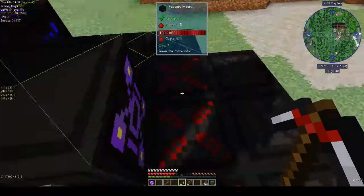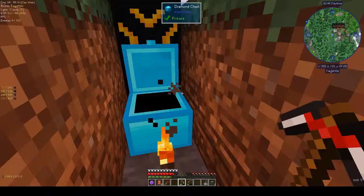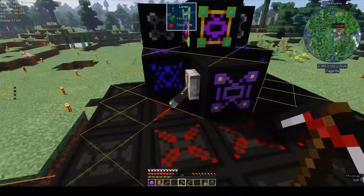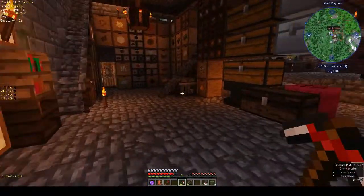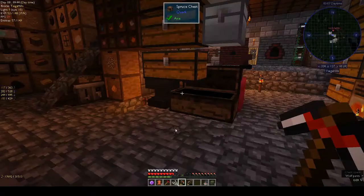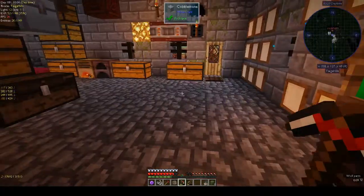Let's see what we have in here - we have exactly eight leather, awesome. Let's have this running for a little bit. I have string here at the crafting table, so eight leather and a piece of string gives us the airship balloon.